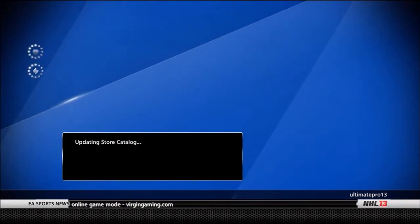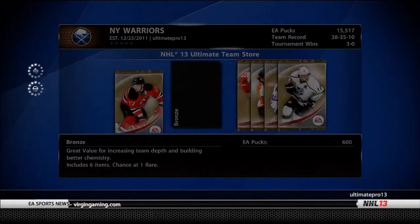So what you want to do is go to Store and buy a bronze pack — say, Ilya Kovalchuk. Open it up and see what we got.